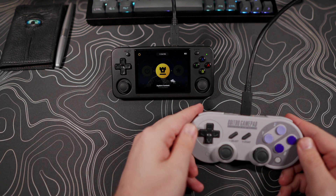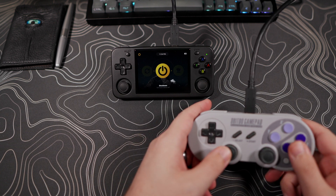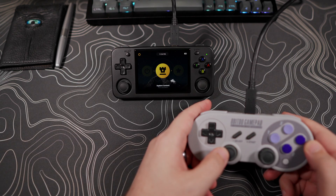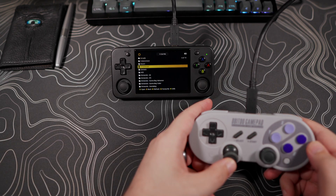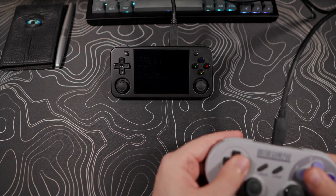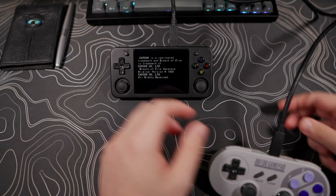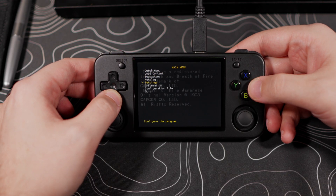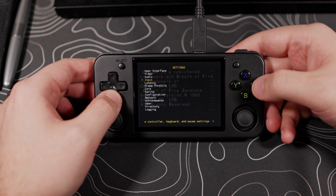External controller support for the MuOS main menu is now a thing. Not all controllers will work, but they have added many profiles for the most commonly used controllers. Since Bluetooth is not ready yet, you must connect the controller to the device with a cord, and if you have not done so, you will also have to set your controller in Retroarch, which is outside the scope of this video.